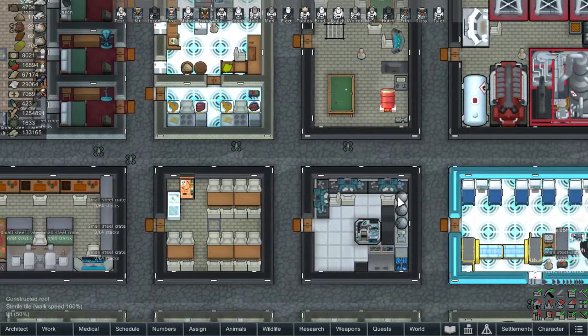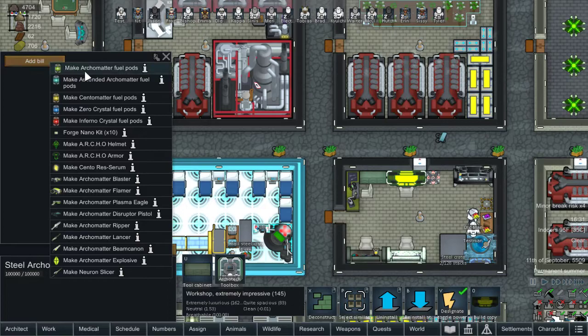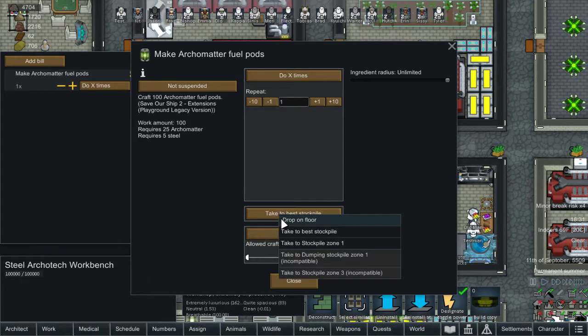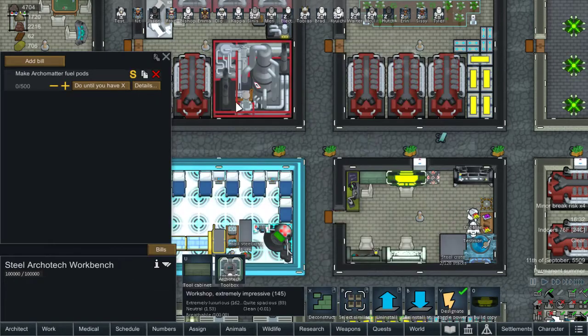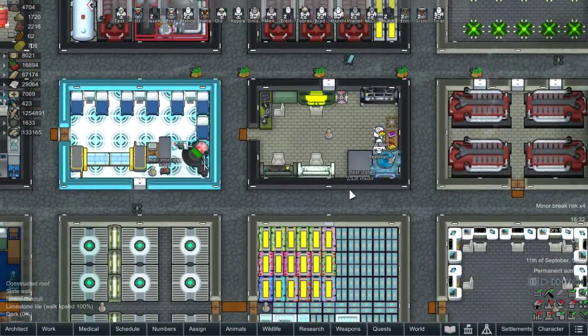What do you require to make these? Archimatter fuel pods require 100 to craft — 25 archimatter and five stone. Okay, that's not too bad, we're just going to have to get them made up before we can go. If we do it to a thousand, that'd be 250 archimatter — oh man.